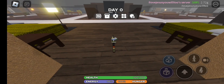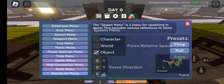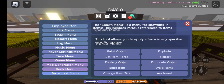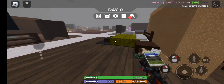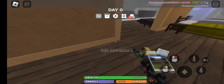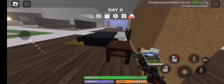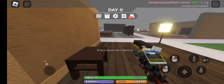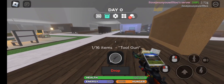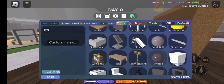Alright, let's go to the spawn menu and we're going to spawn the tool gun. Oh, nope, not that - turn destroy object. That's not good.